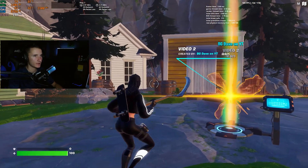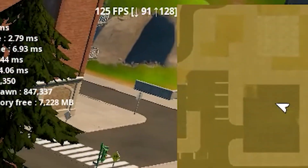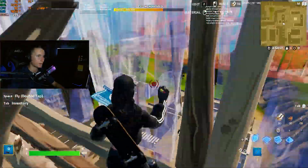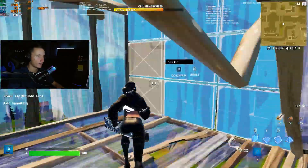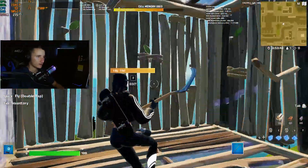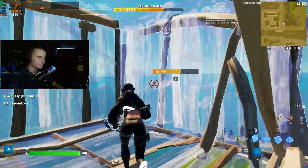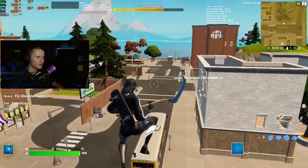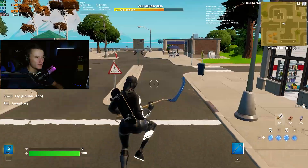Now jumping into the external monitor test. Running around we're getting about 120 FPS, then 160–170 building around. Going back into Tilted — I reset the map a bit — we're getting about 120–130, dropping to 80–90 when first dropping in. Since this is 165Hz, it feels a lot smoother, the colors are more vibrant, and it's just a better experience overall. Running around town we were getting about 110–120 before; now we're getting 120–130, even 140 — so there's a slight FPS boost here.